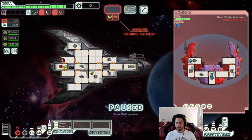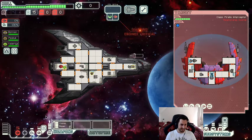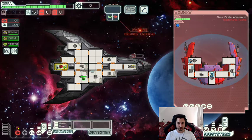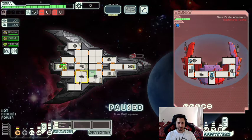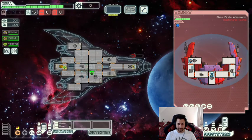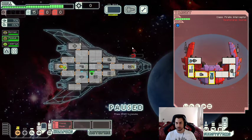Oh my goodness, this is also a weapon system hit! Getting our engines back up is more important than a little bit of charge time on our weapon. Since we have engines back up now, we're going to cloak under this burst laser fire. We only have 70 dodge so we may still get hit here. Luckily we weren't hit, but that's a rough start right there.